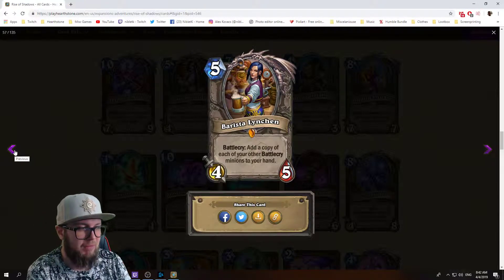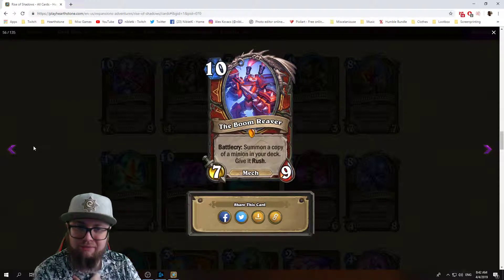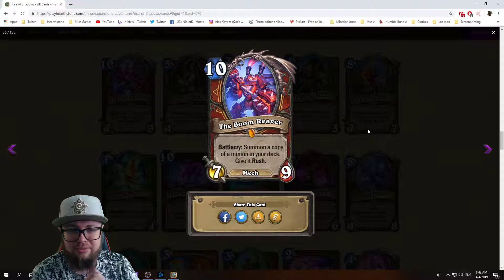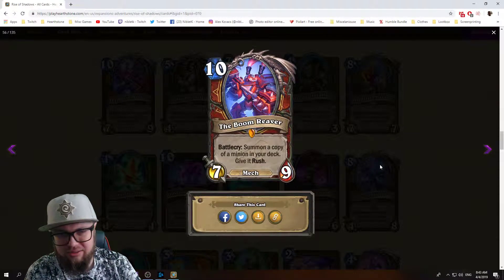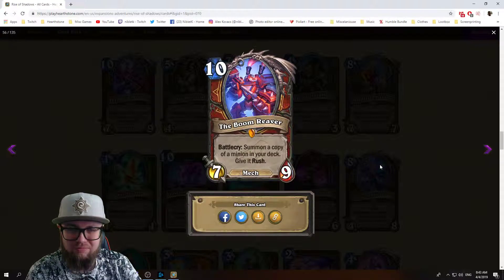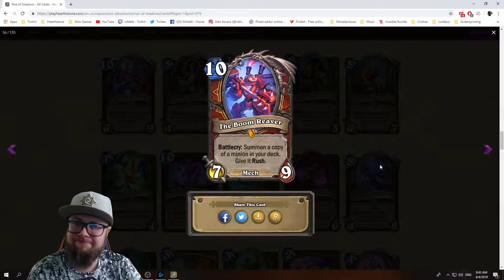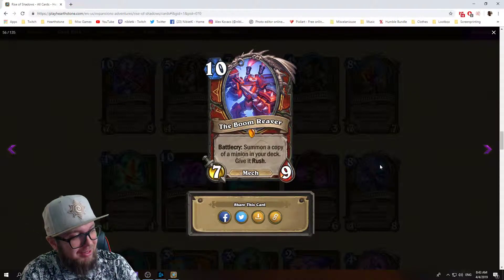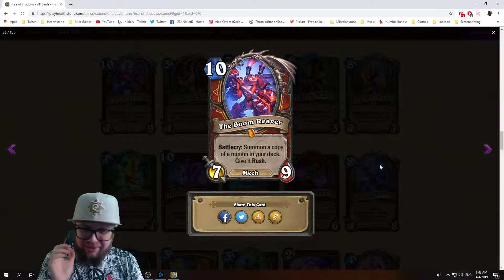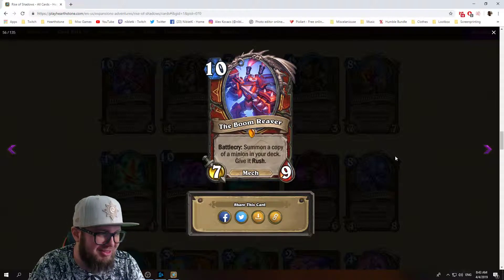Next we have The Boom Reaver: ten mana 7/9 mech legendary minion for warriors. Battlecry: summon a copy of a minion in your deck, give it rush. Big warrior wants to go big with mechs and minions, and this synergizes with that. We'll have to see how many eight, nine, and ten drops we're gonna fit in a 30-card deck. This thing's not good if you summon a 3/2 or some small minion.